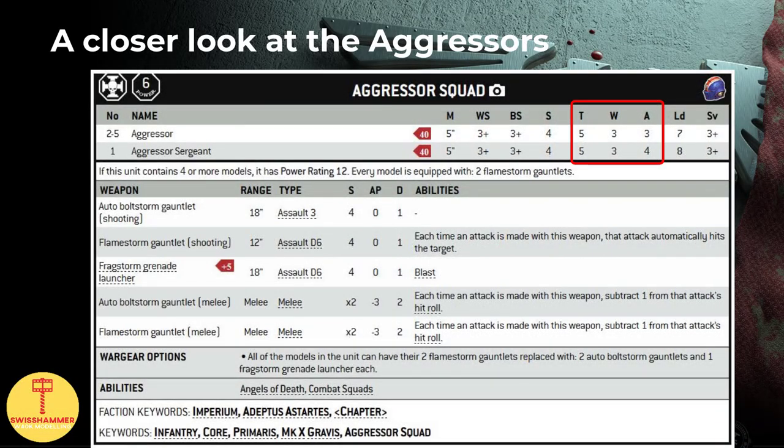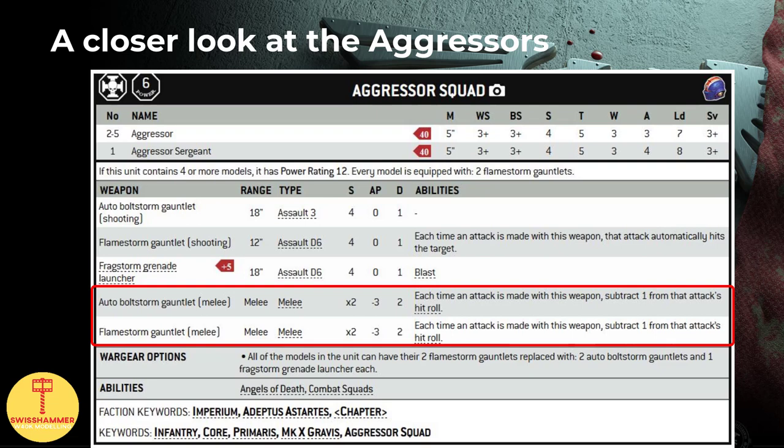Rocking Toughness 5 and 3 wounds on the Gravis profile, what stands out on the Aggressors when compared to the other Gravis datasheets is that they come with 3 base attacks, already hinting at them being the one Gravis unit that can actually pack a punch in close combat. And indeed, independently of their ranged loadout, the Aggressors' Gauntlets share the same profile as the Firstborn Terminators' famous Power Fists.